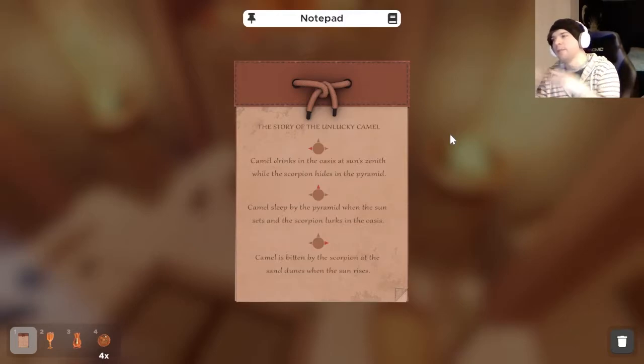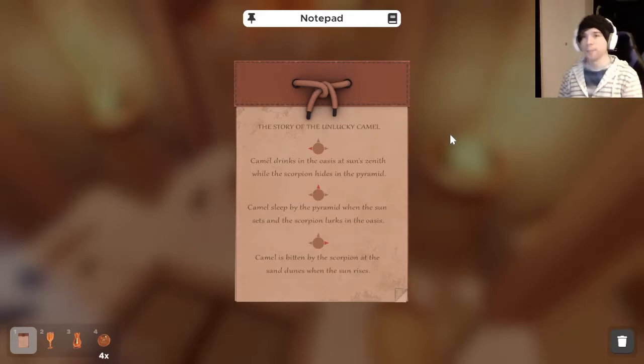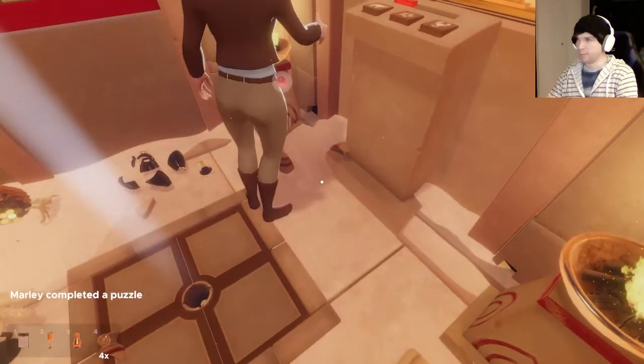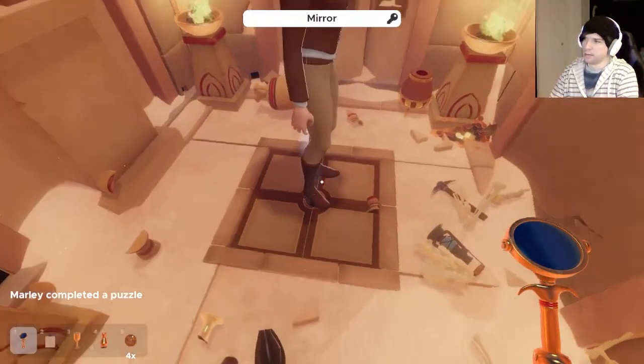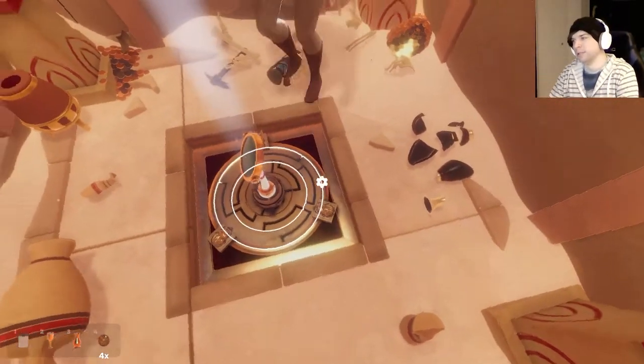'Camel sleeps by the pyramid when the sun sets and the scorpion lurks in the oasis.' 'Camel is bitten by the scorpion at the sand dunes when the sun rises.' Come on camel, let's go — well, you're about to die, sorry about it bro. They just dropped that ball on me — not a relic or anything, just tossed around. We got that really easily! You put those two down in the right spots first go — you just knew. We're one with the balls.